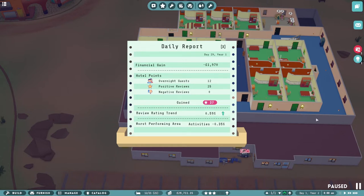Let's pause this. I was in Shift-Insert mode, which takes away the UI, including all the useful and really good-looking pop-ups like this. Wow, 12 overnight guests. Is that all? I've got 21 rooms. But I had, over the last day, 25 positive reviews, so my total catalogue points gained is 37, which is so much better than we had in the last episode. The last episode was a few days of very poor performance, to say the least.